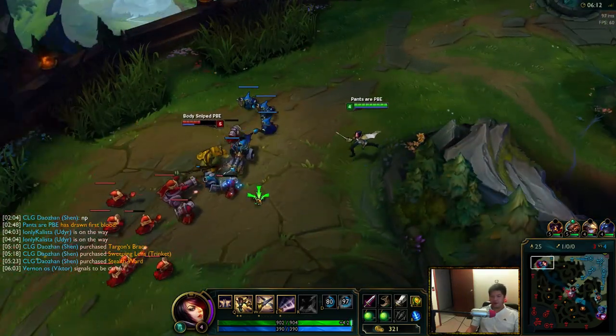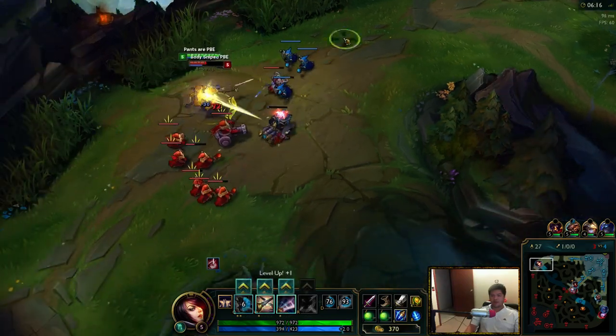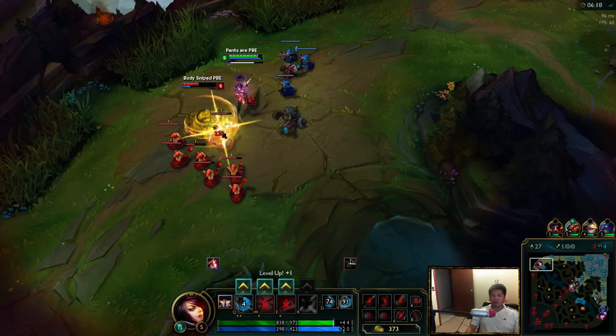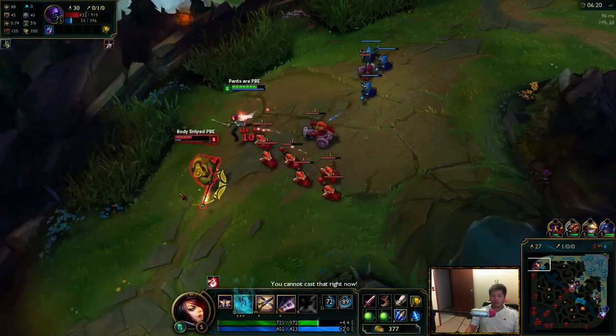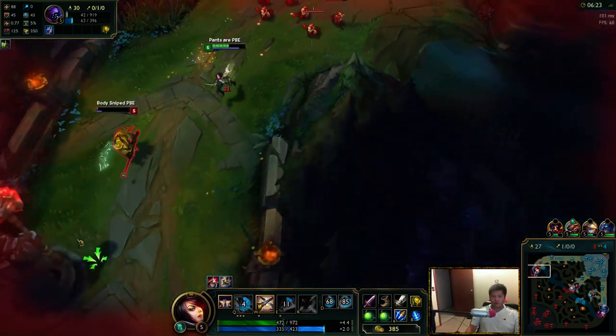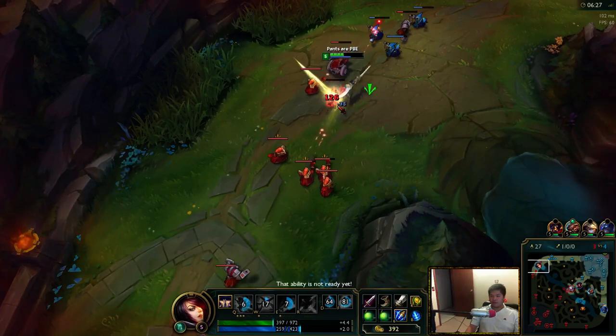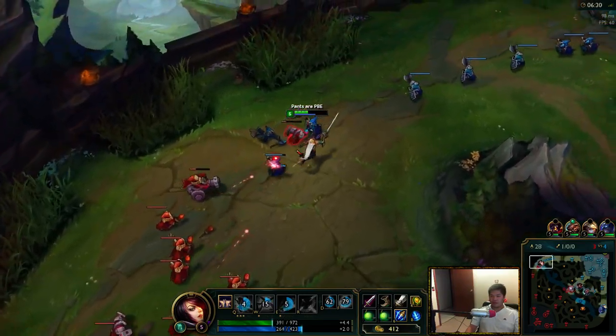He's level 5, I'm level 4. A vital pops up. Can I do it? Didn't get it. That sucks.